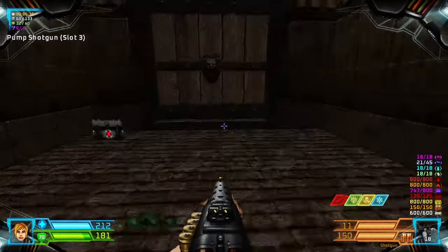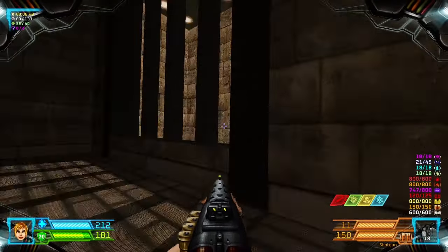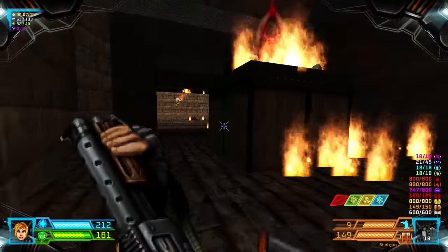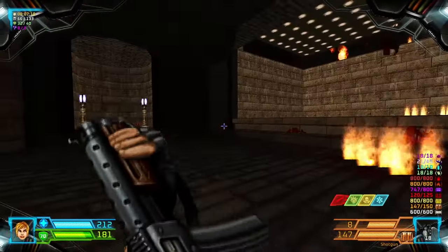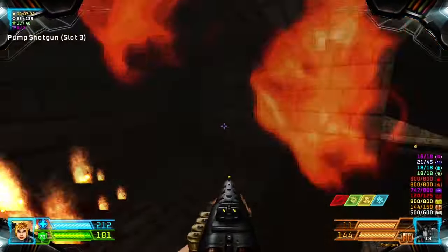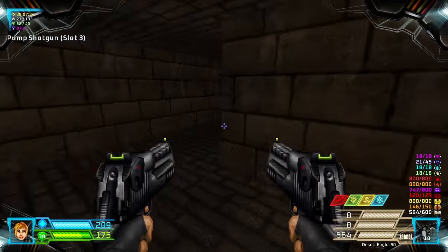Now we can take the door ahead — not this one, this one. Now we're back here in this cage. There are gunners inside; we'll take care of these first, and then we head upstairs to the next level. There is an Arachnotron over there wandering in, and there's also a Mancubus boss here.